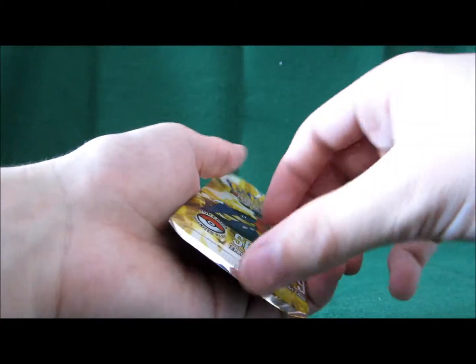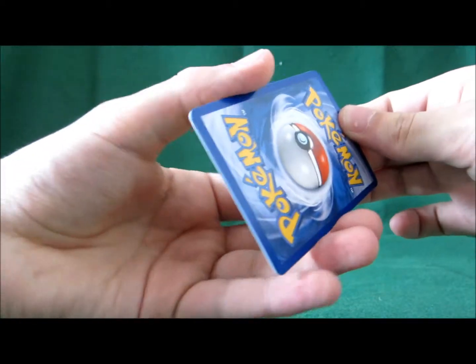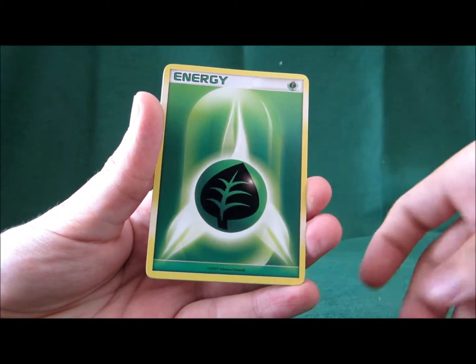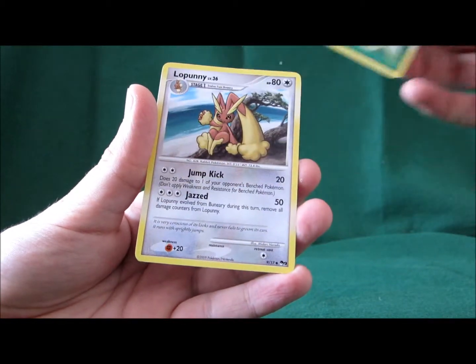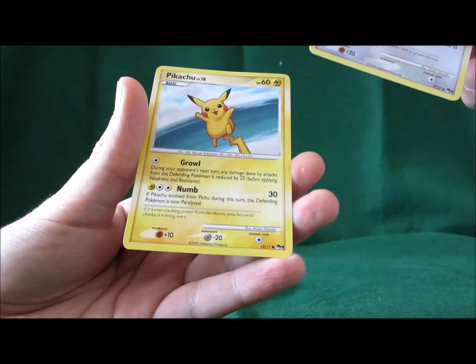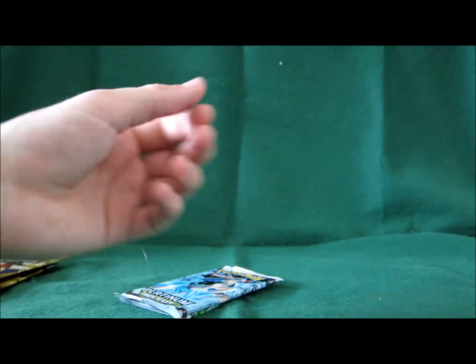I've heard that you almost never get anything out of these packs. There are rares in the sets but you don't get too great things in here. This time there's a Grass Energy, Labanee which is an uncommon, and Pikachu which is a common. So that's it for the POP packs.